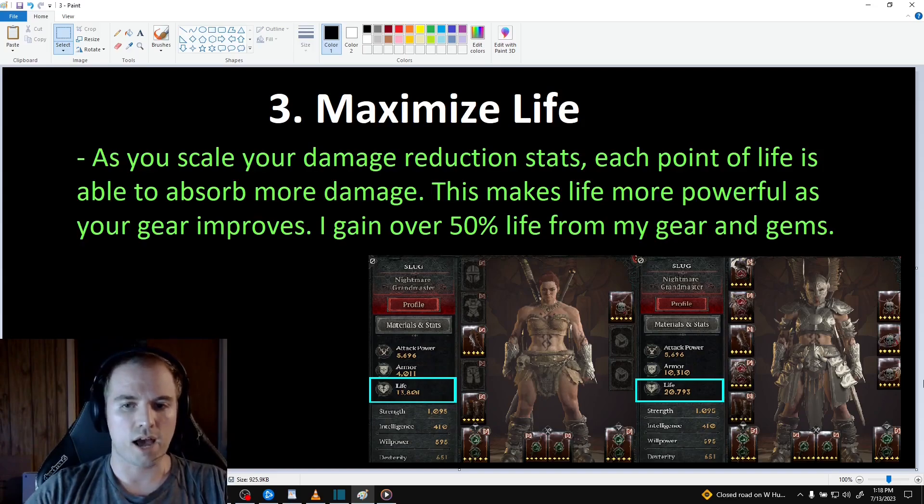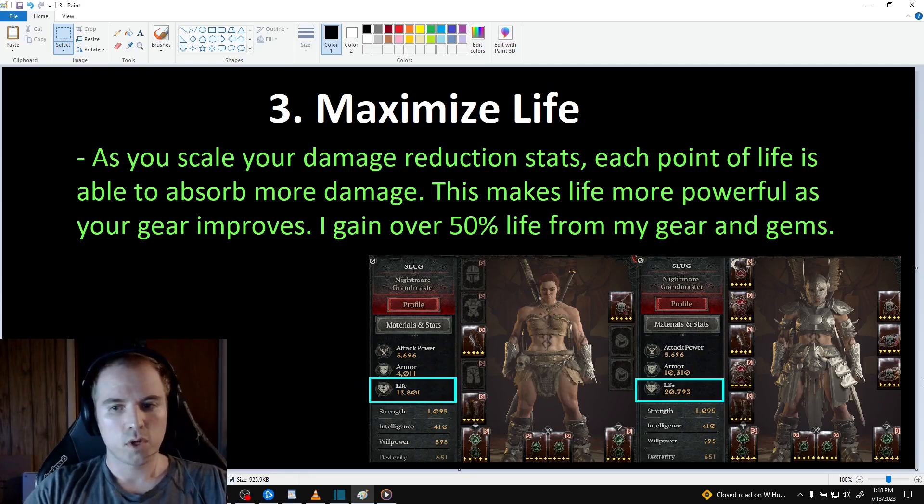This is why I gem for life instead of DR while fortified. Not only will I get diminishing returns when I swap in the sapphires, but DR while fortified is my 4th largest defensive bucket and not nearly as important for my survivability as my armor or my general damage reduction from my challenging shout. Since my life scales with my larger, more impactful buckets, increasing life is a better option for my barbarian than damage reduction while fortified.